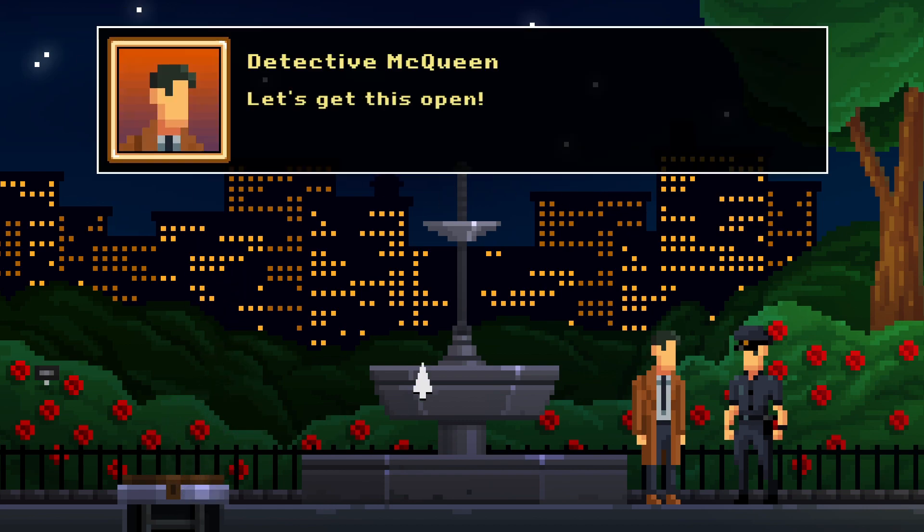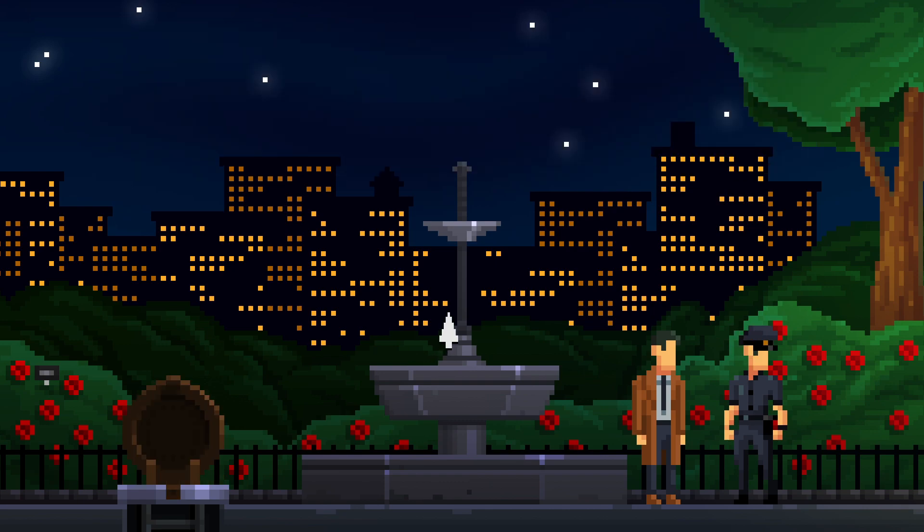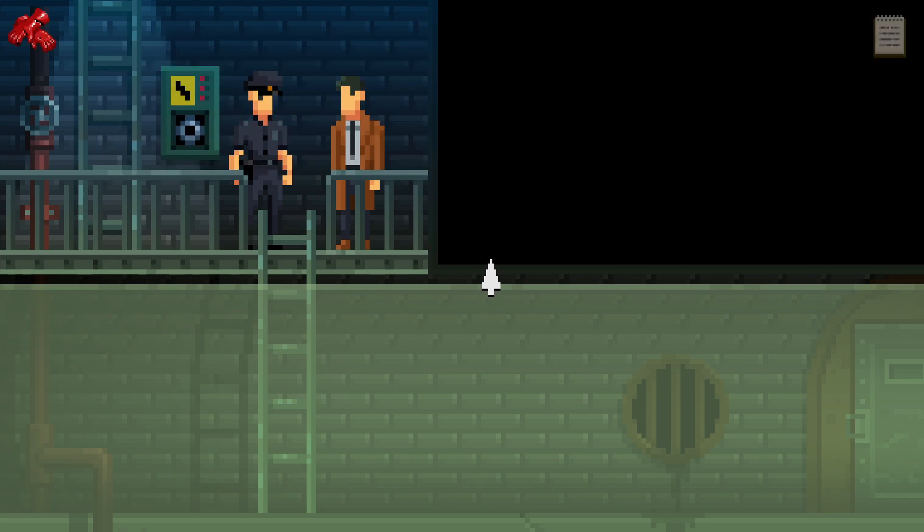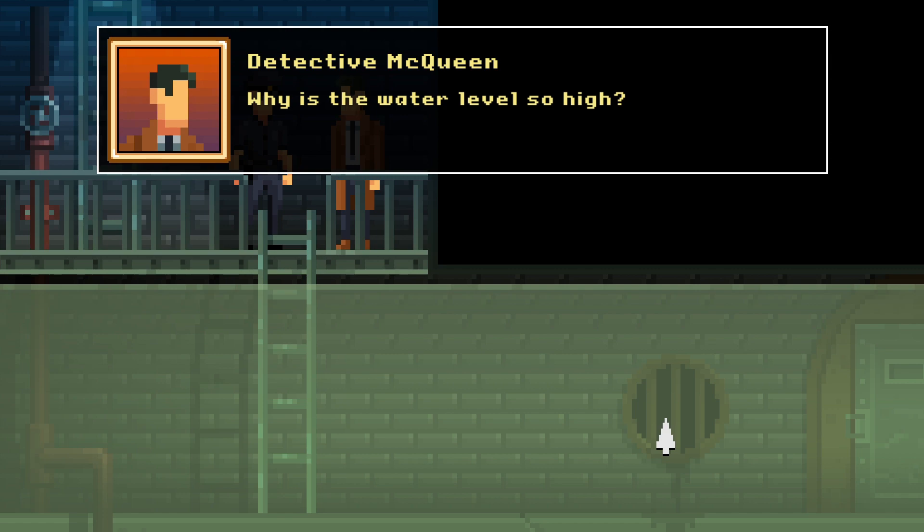Well, I got a crowbar. Let's get this open. I'm pretty sure the sewer shouldn't be flooded like this. There's a valve, there's a power junction, there's water. Why is the water level so high?